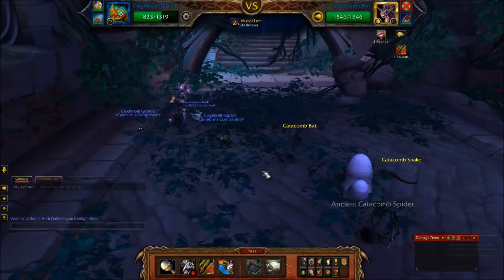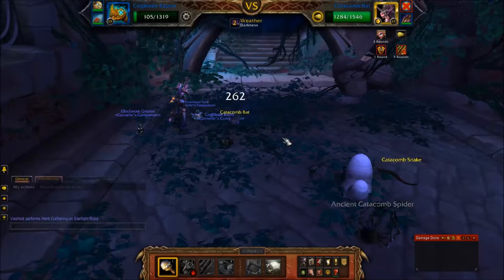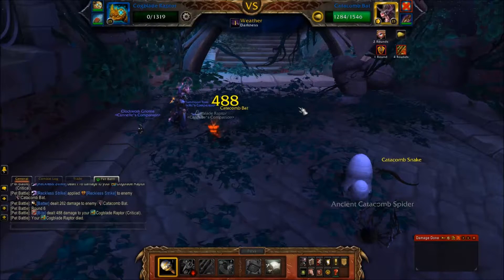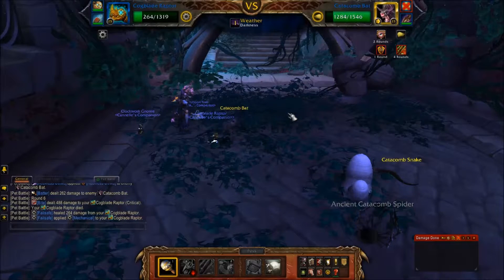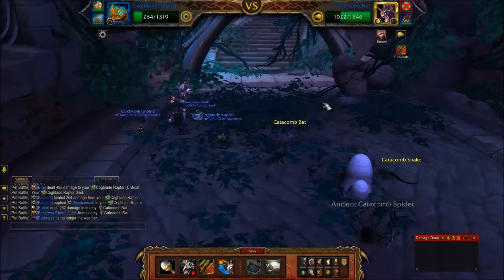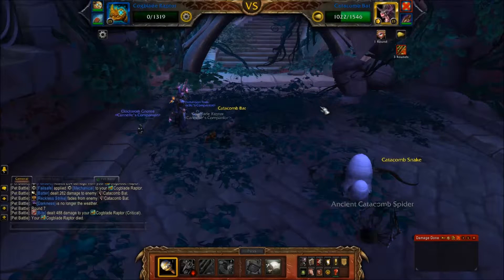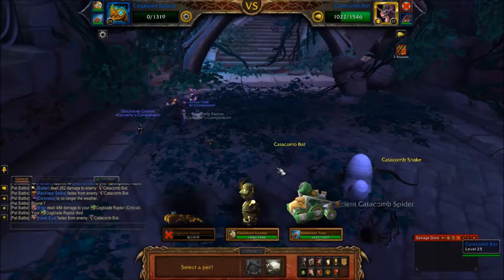I should be able to get one hit in. Of course, he is faster than me because he's a flying pet. And I'm not totally dead now. Here's something for you: you know Reckless Strike is coming in and he's going to be taking a bit more extra damage. So when that comes up, prepare a hard-hitting attack for him — he'll be sorry. See, there's that crit buff he applied to himself: Hawkeye. I'll take out Dark Moon Tonk.